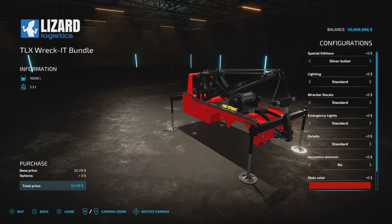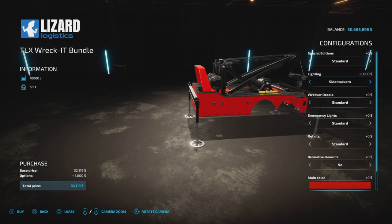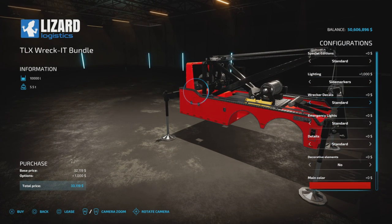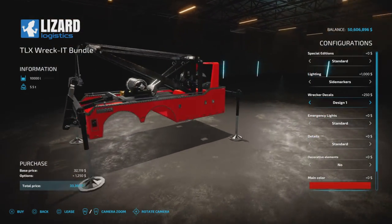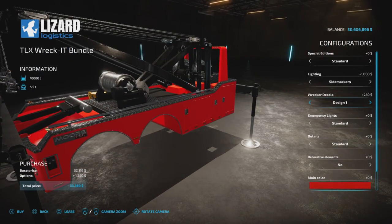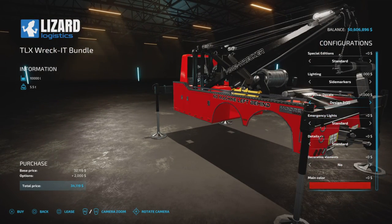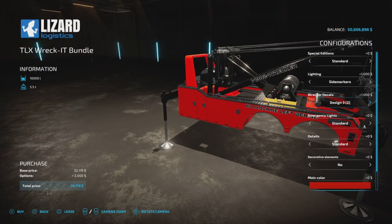Special edition options are Standard, Black Bell, Copperhead, Silver Bullet, and Standard — that's just a visual thing. Lighting options are side markers or standard, so you can add side markers. Then there are decals: Design One, Design Two, Design Three, Design Three (two), and Standard. Decorative elements and colors are also configurable.